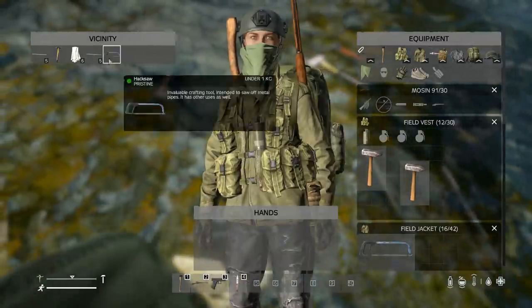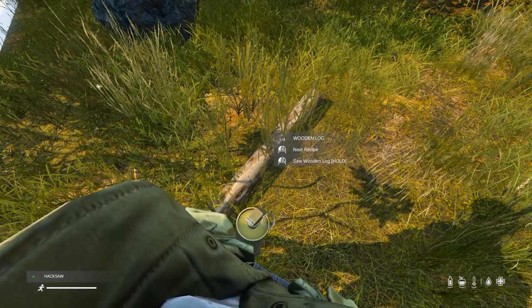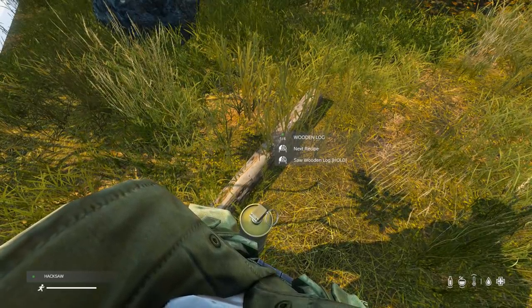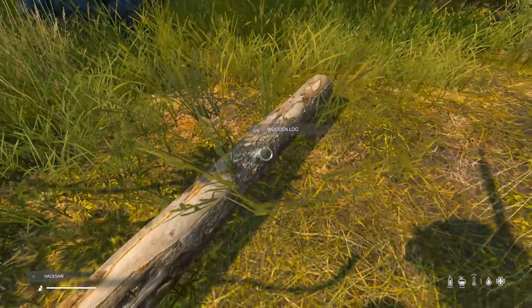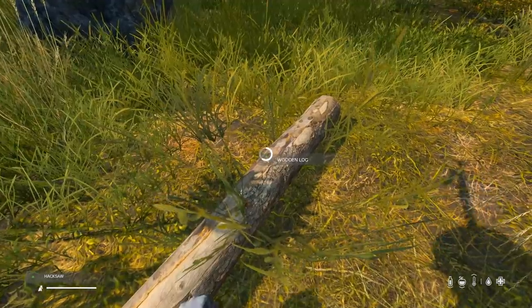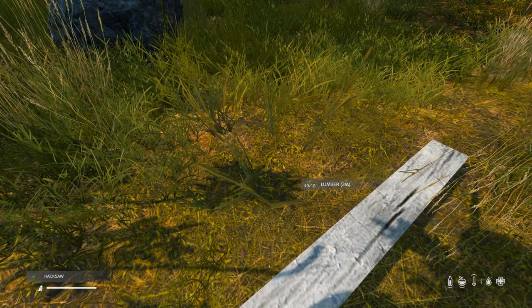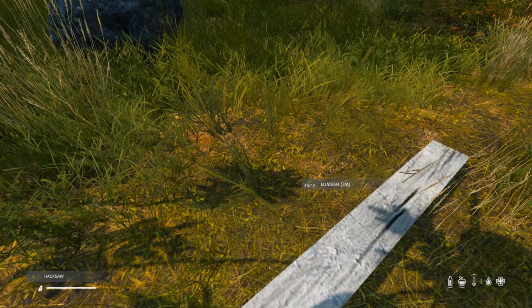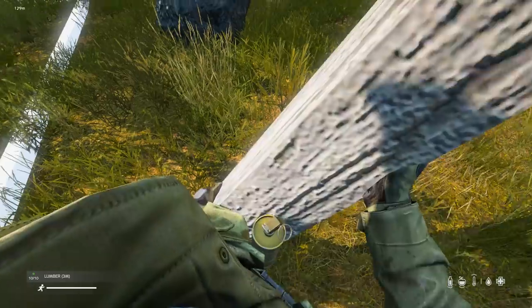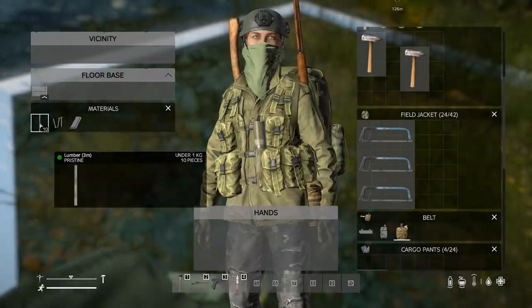Once we've chopped a log, we need a hacksaw. We can craft wood planks, saw a wooden log, or make lumber. Let's craft lumber using our hacksaw. Keep in mind these do wear out, so you'll need multiple hammers, axes, and hacksaws — they take damage every use. You can see the condition indicated by the green dot bottom-left next to the hacksaw; it'll go yellow, orange, then red when destroyed.